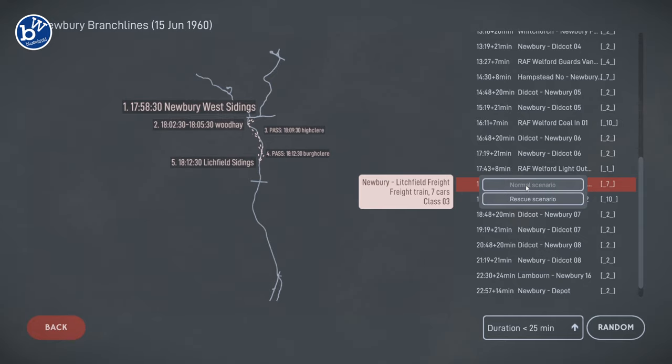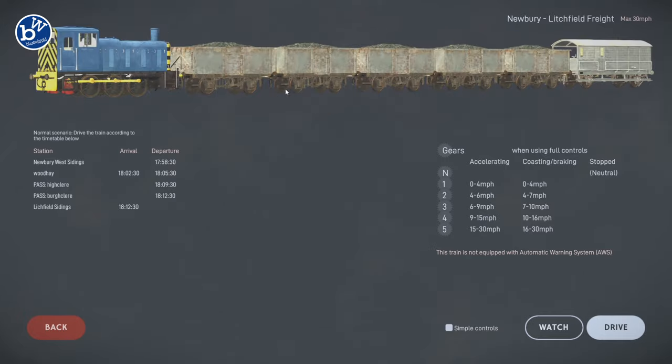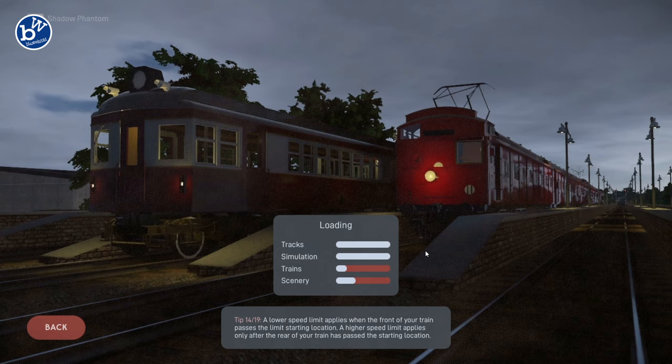Yeah, let's do that. So we're bypassing now — we go to Wood Hay, then we pass those two, then we go to Lichfield Sidings. All right, let's have a go.